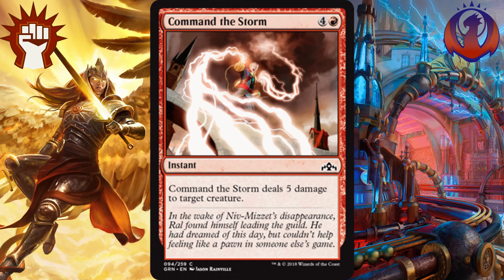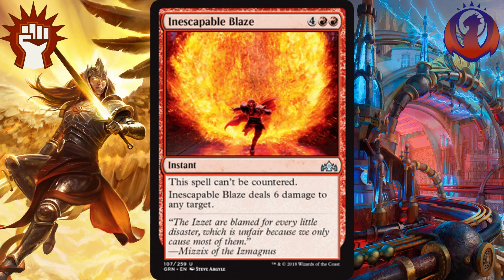For red uncommons, in the number 3 spot, I have Inescapable Blaze. This is expensive at 4 and 2 red, but it is an instant, it's uncounterable, and it deals 6 damage to any target. Izzet and Boros will both be happy to use this as their finisher. M19 had Lava Axe, which is 1 red less to cast but could only deal 5 damage to a player, and that was a solid finisher for the aggro deck. This card is better for multiple reasons, even though it costs 1 more red mana, and that's why I have it as the number 3 best red uncommon.